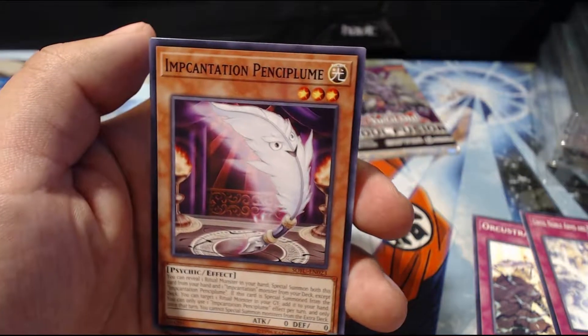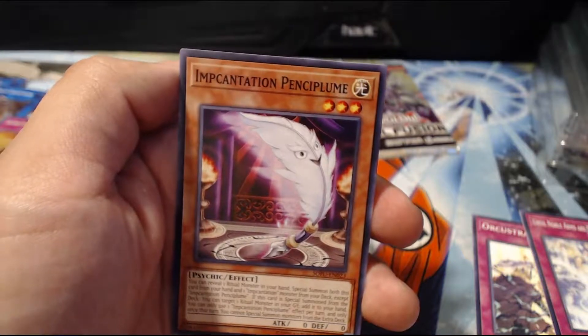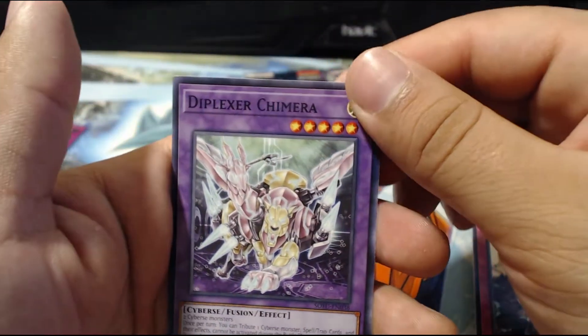Impakt. Incantation Pincipium — you know, some weird names. Crusader Spatha, Flexor Chimera.